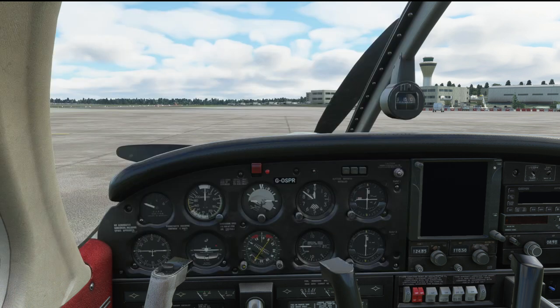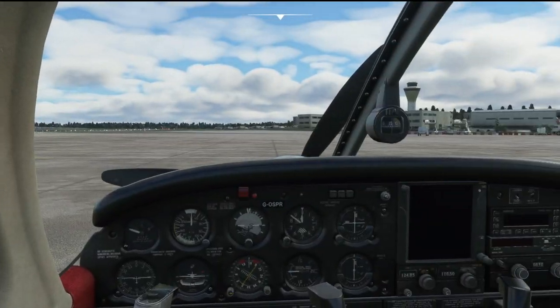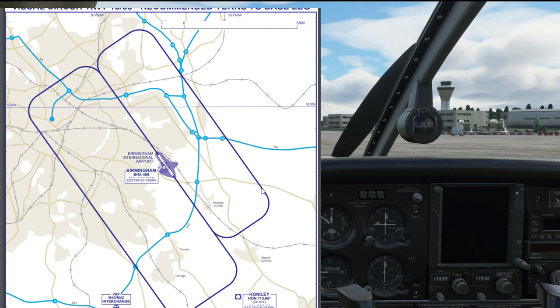Depending on what airport you're at, there are loads of different procedures. Birmingham Airport requires everybody on the Elmden apron to contact clearance delivery, and then you get passed to the tower. You don't actually speak to ground controllers here because the tower controller manages all movement on this side of the airport. We also want to know the charts — in the UK, there's really good aerodrome information courtesy of NATS. You can have a left or right hand circuit at Birmingham, favoring a right hand circuit on runway 33 because of noise abatement procedures.